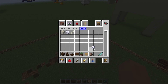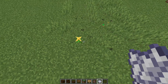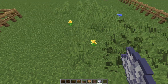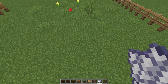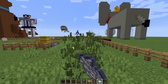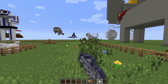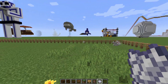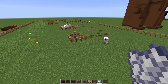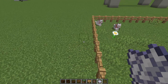Bone meal will fix it — if it doesn't look natural enough, add some bone meal. Boom — flowers and tall grass. Make it look a bit overgrown. In the movie it's pretty much just flat, clean grass, but I'm going to do it anyway because it just makes it look a bit better.